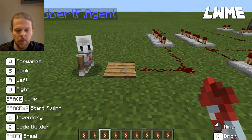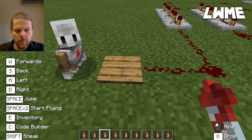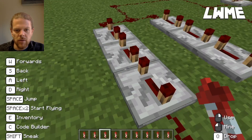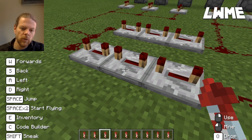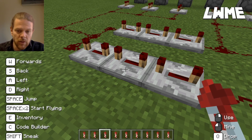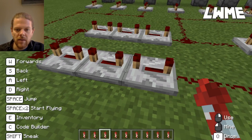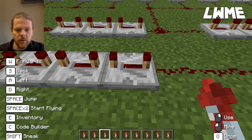In front of our agent we've got a pressure plate, and the agent is going to stand on that. Straightaway it's going to send a signal to these repeaters. Repeaters will first of all boost your redstone signal - normally without repeaters the redstone signal will go 15 blocks before it runs out, but if you put some repeaters in there you can extend and boost that signal and increase the strength of it.